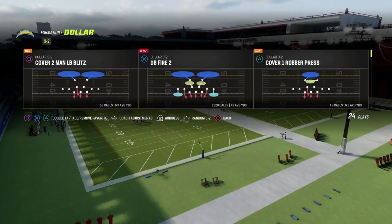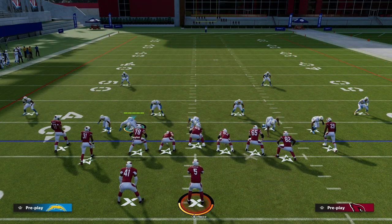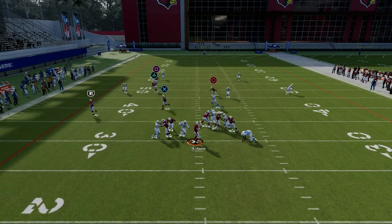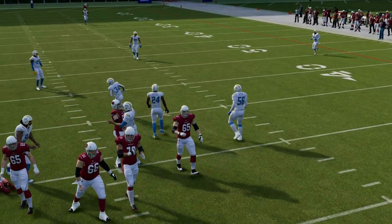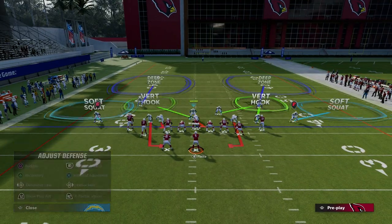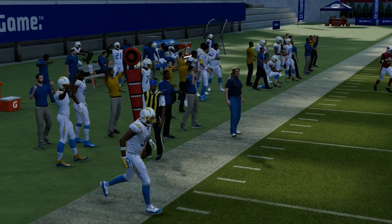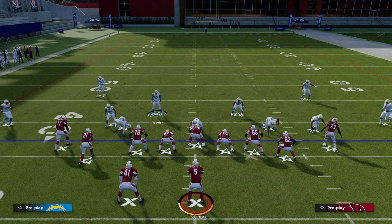I want to show you why baseline dollar is so good. I'll show you a couple of different variations of how to blitz out of DB Fire. One is basically a loop blitz concept off of one edge and then an edge pressure off of the other. What you'll see is a glitchy disengage off the left side of the screen. The beauty of loop is that you only have to send four, but it is relatively inconsistent.